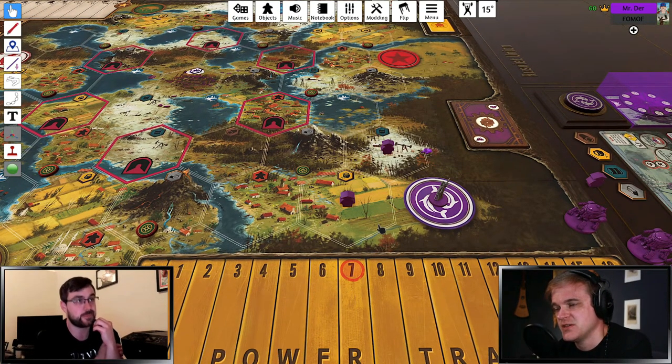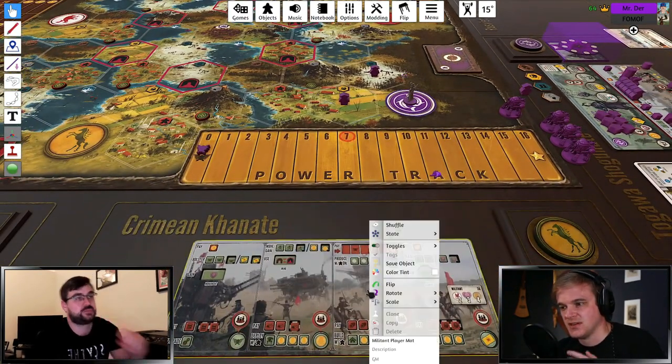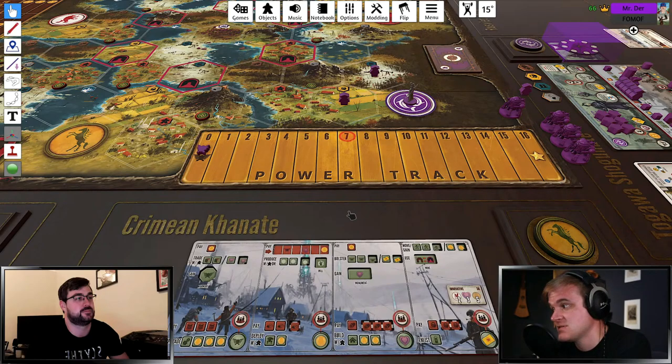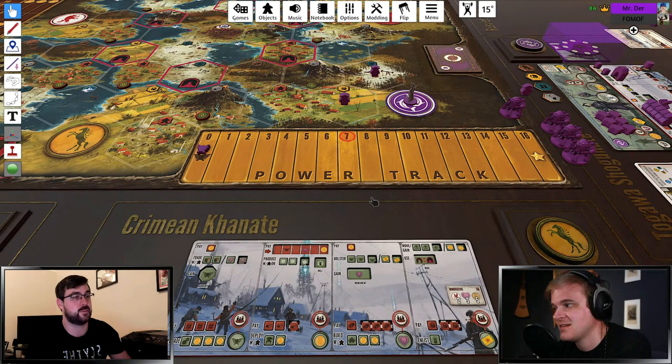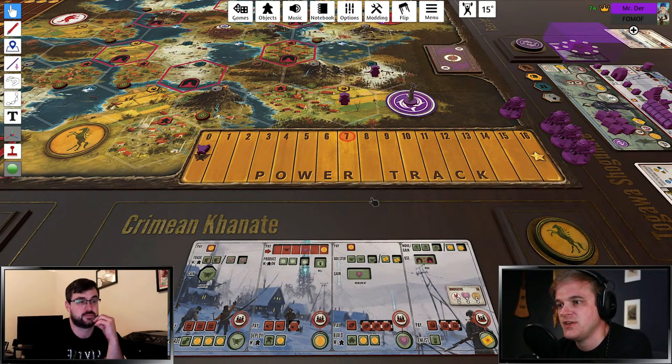Which takes us to last and certainly not least, the Innovative board. I actually have a tutorial video on this one as well with a move sequence that I really like — it's long and it's very specific. I think I sent it to you early on. I'll link to that one in this video description so people can take a look at it. What do you like to do with this? I know a real standard one that people like to do is — you move out, you produce, you trade two oil to get your upgrade because trade is over upgrade, and you upgrade the move action and the deploy.